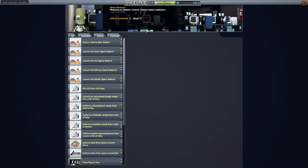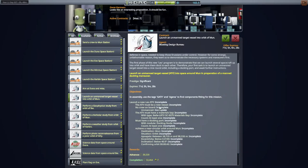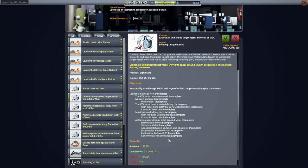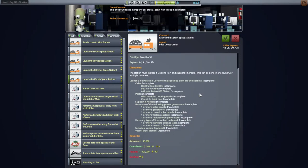When we look at the mission control options, we have unmanned target vessel into orbit of Moon. That seems complicated. We did a lot of Moon stuff last time - I figured we should do Minmus stuff this time, or launch a Kerbin space station again. That could be a possibility - we've had trouble with that. But we got the station to orbit around the Moon, so maybe this one will be okay.